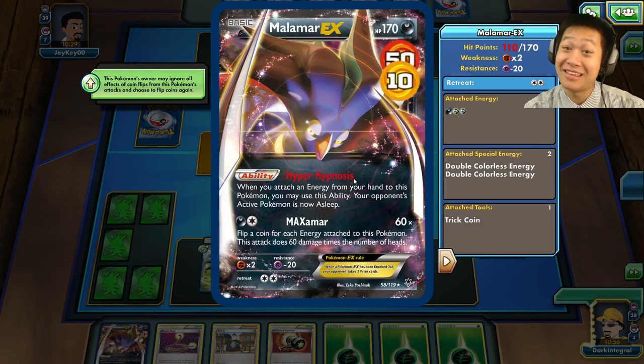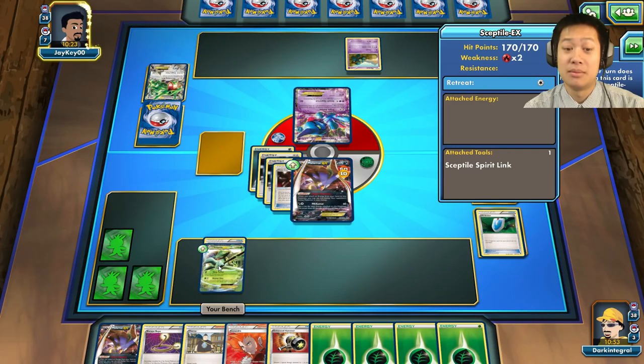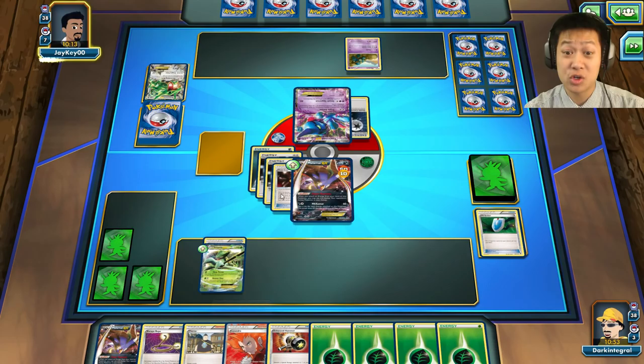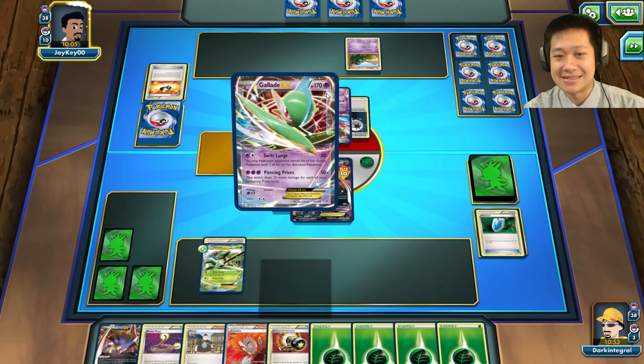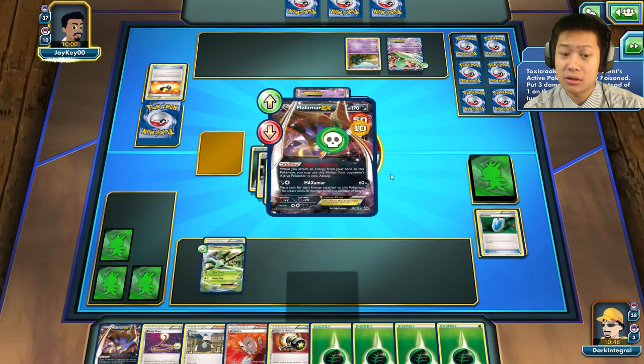Yes! Bye bye Rayquaza — Malamar, you're the man! High five! Oh no, do not poison me. I may have to Escape Rope and pull in Sceptile. He's got the Double Colorless Energy and the poison is going to hurt a lot. I'll maybe retreat. He's going to play Ultra Ball — for what? Oh, Gallade — I can handle that.